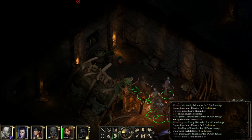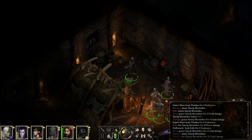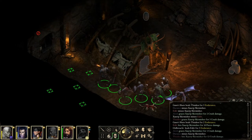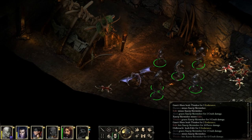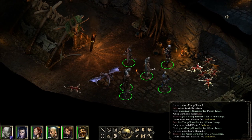A Potion of Fleet Feet, a Scroll of Fan of Flames, a bloodstone, and 20 copper. Let me look over here — we're done! We're done with level one. I'm not going down — I'm going on to the next episode: Defiance Bay. Thanks for watching, see you in the next episode. And endure — in enduring, grow strong. Have a great day!